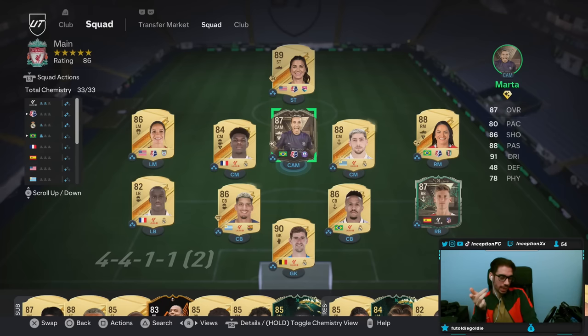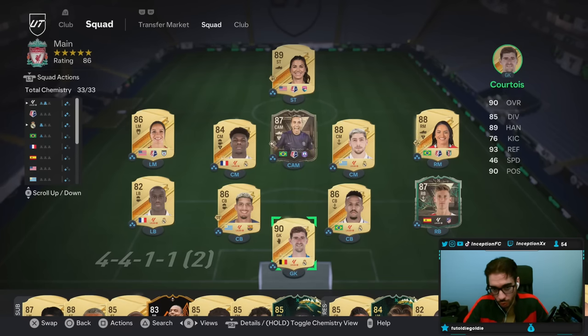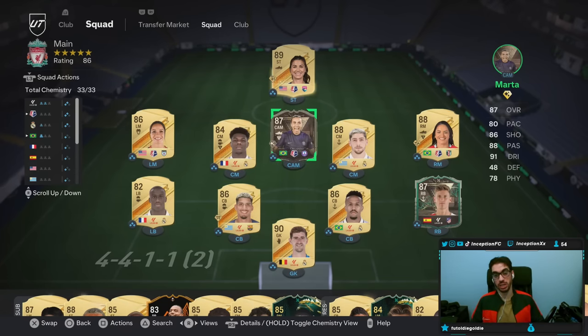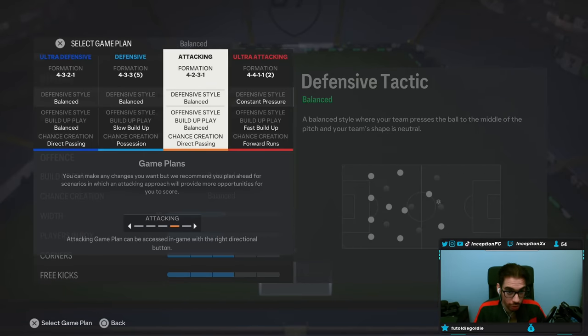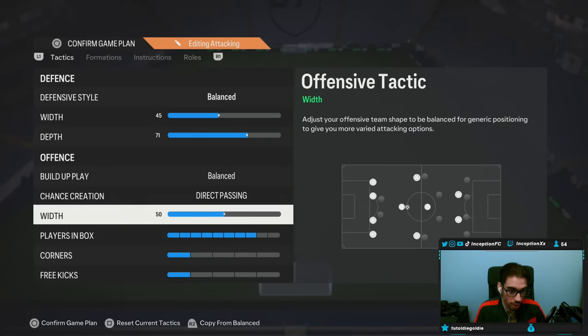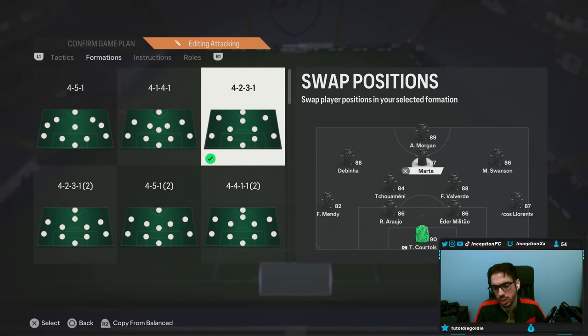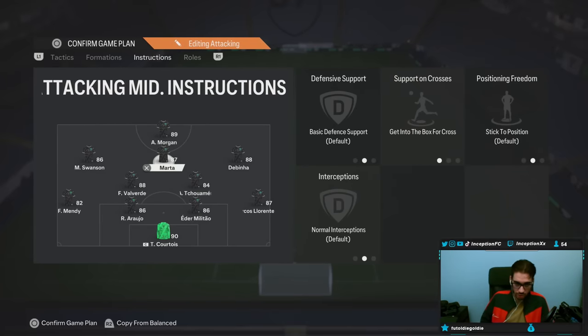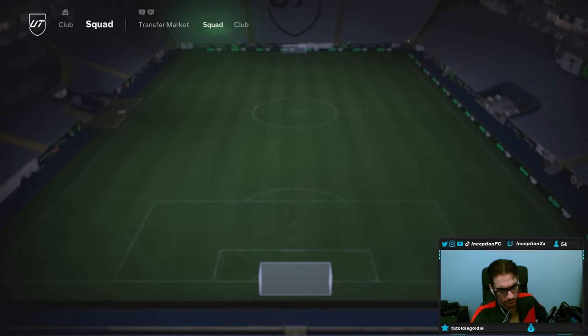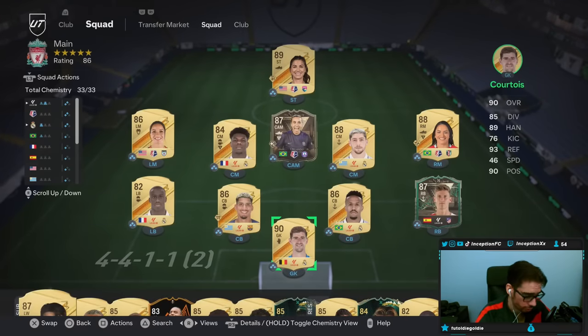With this card, and with her being a card I'd probably have to mainly use for chemistry, I'm going to use her in the 4-2-3-1. She has to be the striker, Swanson off to the left, and we use the rest of it as is. The instruction for her will just be get into the box with a cross. I'll give her a hunter chemistry style and we'll see how she plays — hopefully she's a beast.